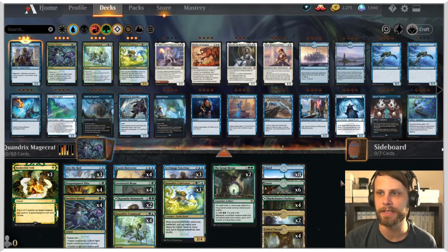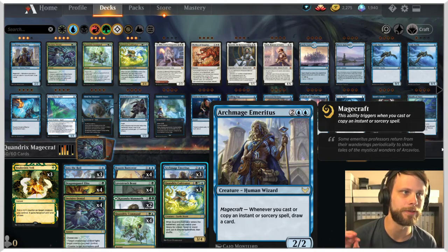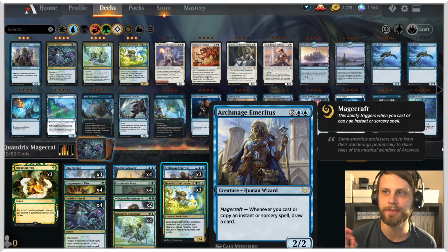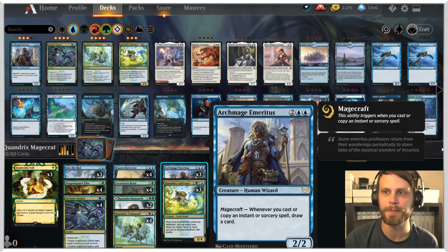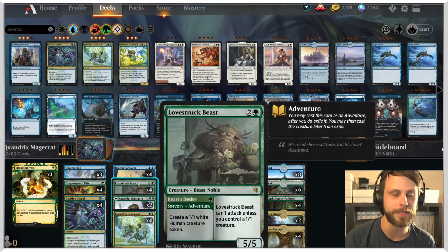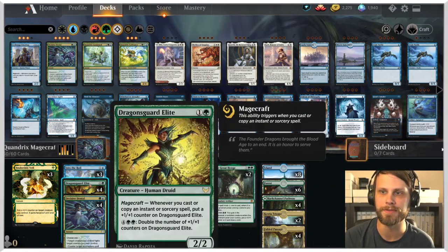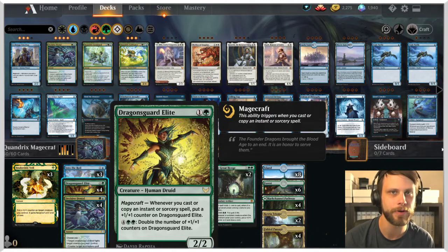The idea is obviously Magecraft — we're going to try and trigger that as much as we can. One of the big payoff cards in blue is Archmage Emeritus. This card is incredible: four mana, two-two — doesn't sound great — but whenever you cast an instant or sorcery you get to draw a card, which means we're just going to be drawing into more and more action. The Throne of Eldraine adventure cards really work well in these Magecraft decks — they provide not only a creature on the back end but also a nice interactive or creature-buffing spell on the front end.